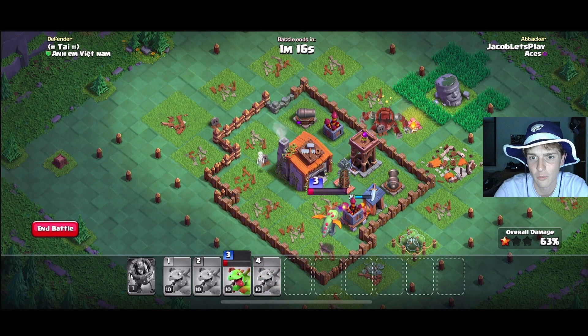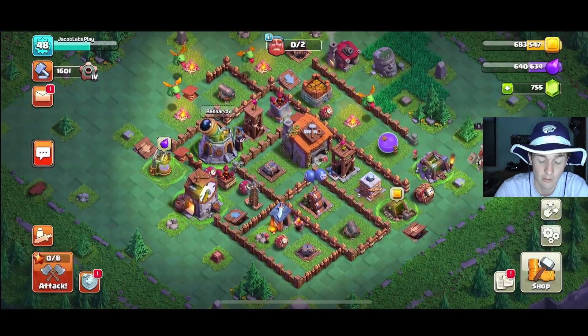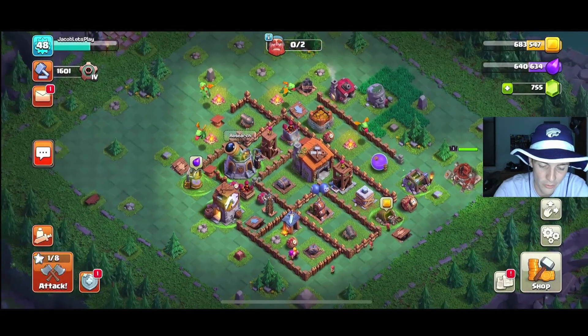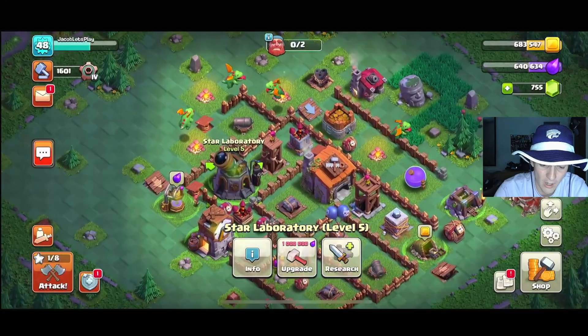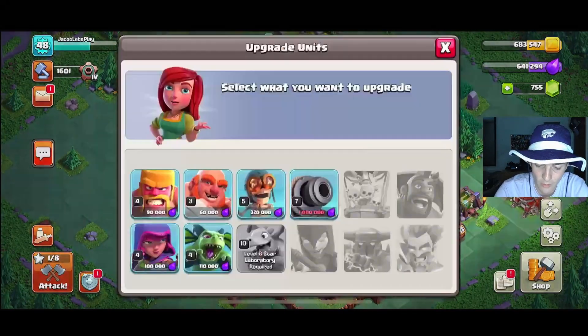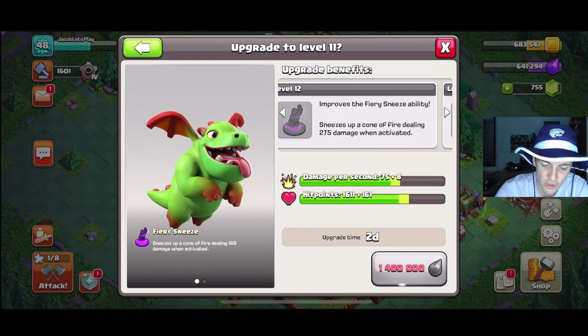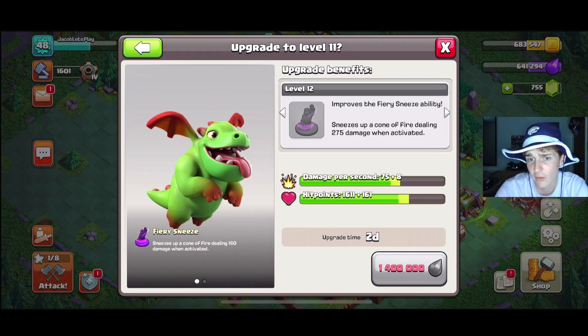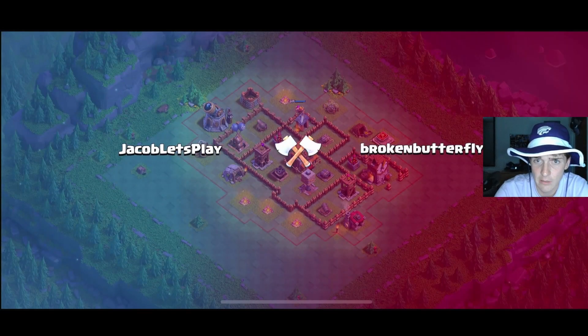Facing these builder hall 6 bases is not going to be easy until we unlock a fifth army camp and can have another baby dragon — that makes an incredible difference. What also doesn't help is that we really need to upgrade the laboratory first, so we can upgrade our baby dragons from level 10 to 12. Level 11 gives more hit points and damage, and the ability gets upgraded every other level. Let's do one more builder base attack and see if we can get to that second village.